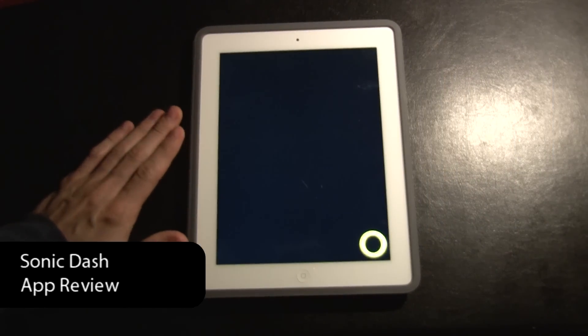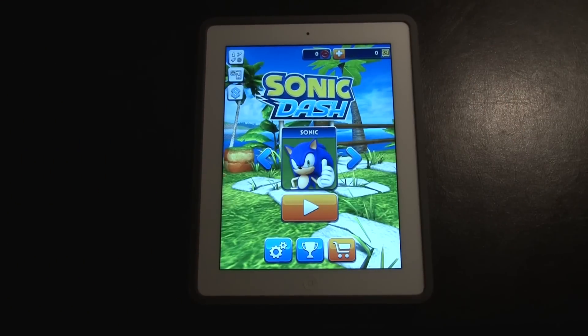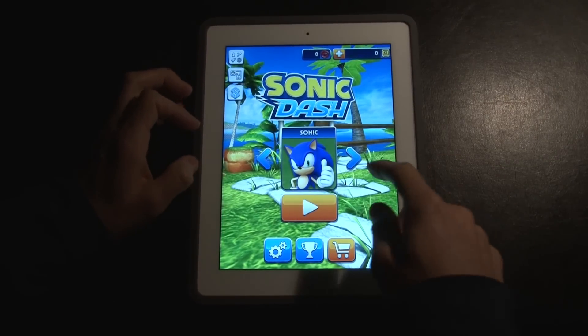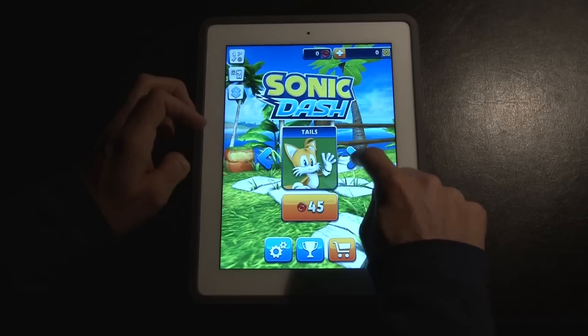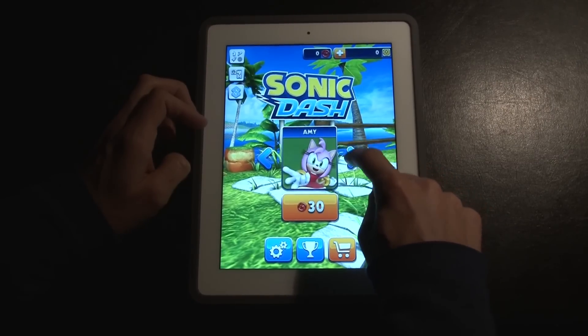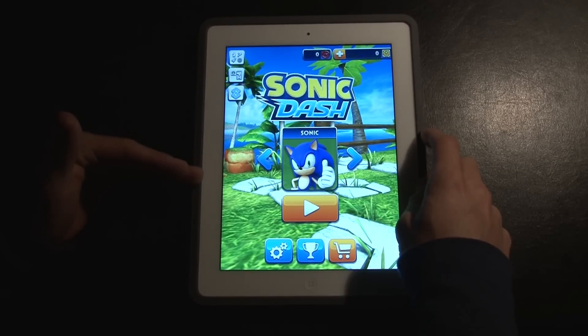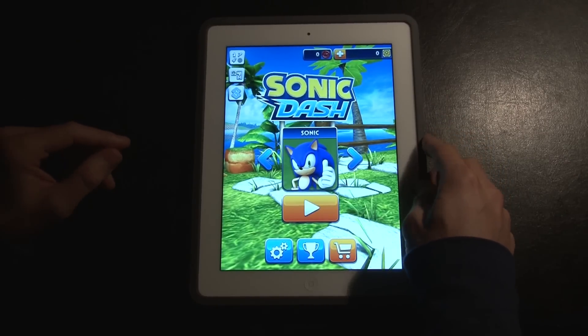Hey, what's up, this is Gizmo and today we're doing a review for a brand new app — this is called Sonic Dash. Sonic the Hedgehog is back, not with the familiar theme song, but we have an all-new game. You have different characters you can choose from: Sonic, Tails, Knuckles, Amy. You can unlock these characters by racking up your points in the coin section, and of course you get your rings in the game.